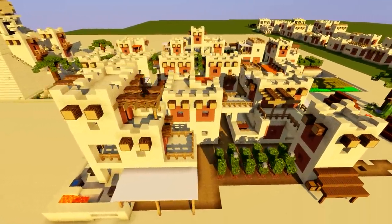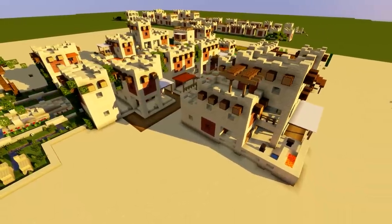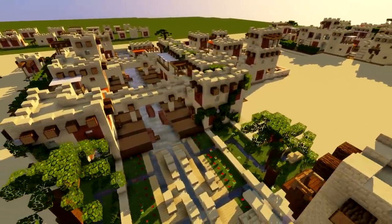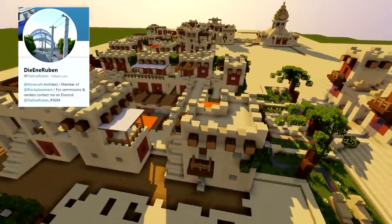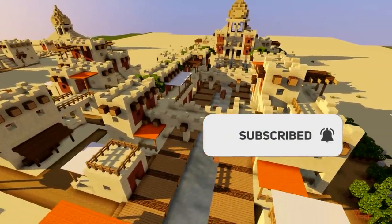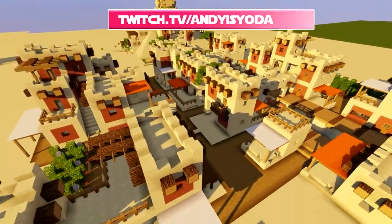All right guys, Andy here. If you would like to build a desert settlement, where do you start, how do you do it? I'm suggesting building in the 5x5 building system, which I like. It keeps everything centered and you can expand it and everything joins on perfectly. D'Eno Rubin is the builder responsible for this amazing desert settlement. If you'd like to build just like this, then stay watching and don't forget to hit that subscribe button. You can follow me on Twitch.tv/AndyIsYoda where I'm doing live streams.